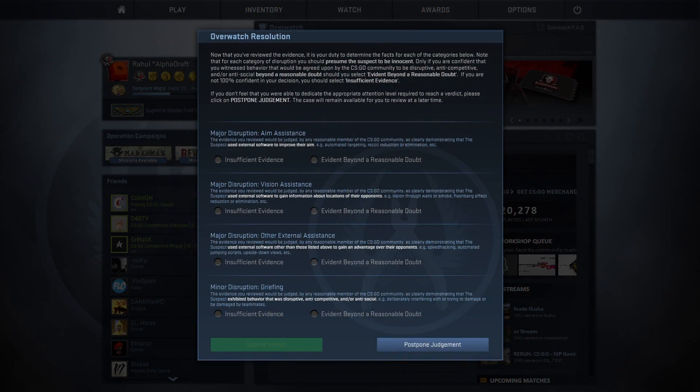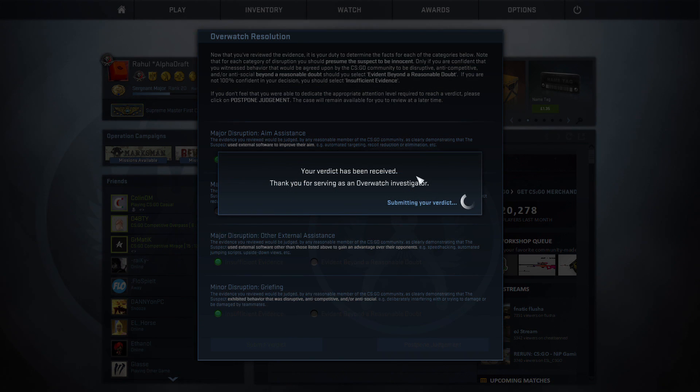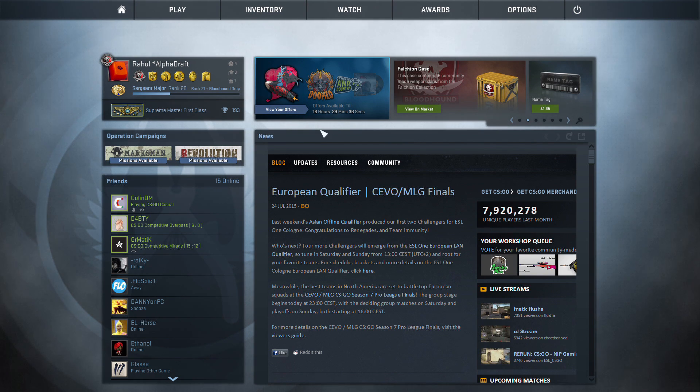Alright, so we've got to the end of the game. We can press Shift F2 again just to close that little menu, and now we can decide what he was doing. So aim assistance — insufficient evidence, I don't think he was using aim assistance. Vision — definitely. He was killing people through the smoke left, right, and center, so definitely he had vision assistance. Other external assistance — not too sure; he might have had other things but wasn't really showing them, so I'll say insufficient evidence. No griefing or anti-social behavior either. He was just using wallhacks, and hopefully enough people overwatching this will get him the ban.